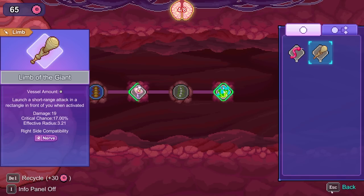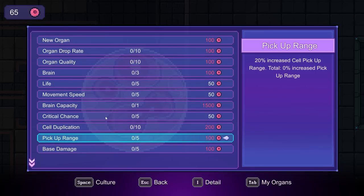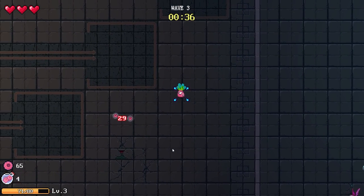I could do the limb, but I think I'm going to go for this shotgun setup for the time being. I still don't have too much, so I could get movement speed, life, and some other stuff. But I'm just going to battle with what I've got. Let's see how this works.